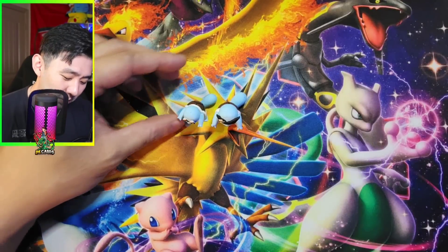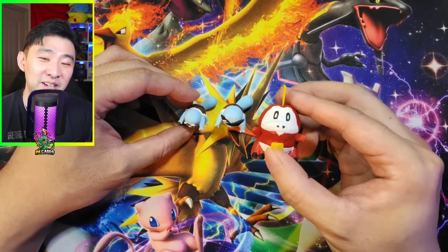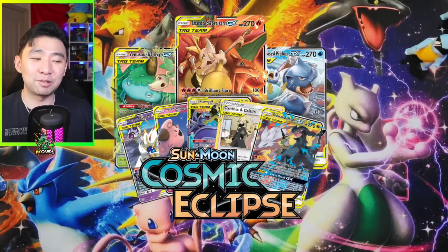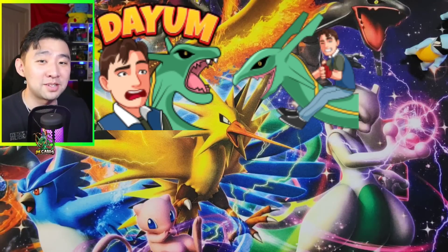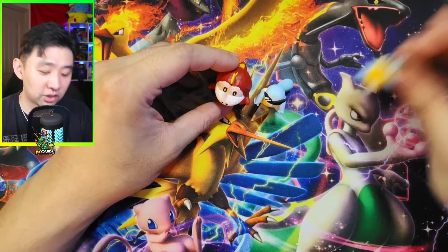Let me introduce you to the newest member of my brand new Squirtle Squad — it's Foy Coco. I'm also going to be going live on April 30th at around 2 p.m. Central Standard Time. I'm going to be opening up 30 mini-tins of Cosmic Eclipse. During the opening, I'm also going to be doing a members-only giveaway. I do have new stickers for y'all — I really enjoy them, I thought they're funny. The members for this month, I am going to be giving away this Foy Coco Squirtle and the other Squirtle.